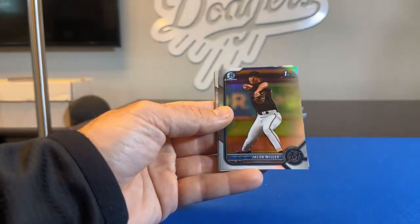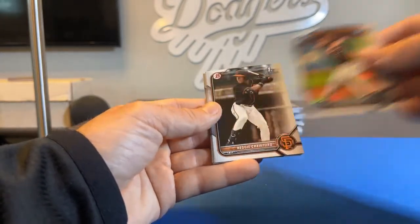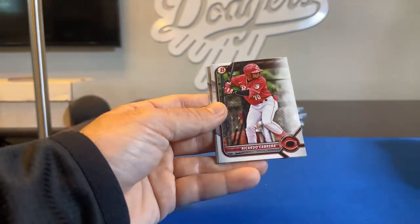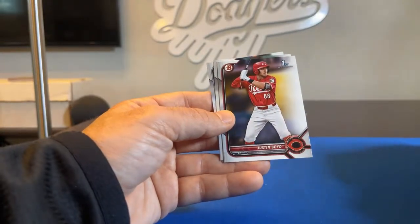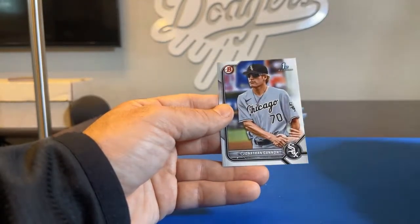Jacob Miller, First Bowman Chrome for the Miami Marlins, going to Ruby Pup. Reggie Crawford, First Bowman. Ricardo Cabrera. Dylan Lesko, First Bowman. Justin Boyd, First Bowman. Victor Acosta. And Jonathan Cannon, First Bowman.